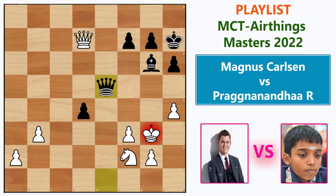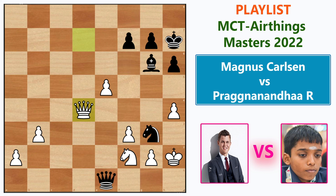Queen takes e5 check comes with check, then King h3, and Bishop f5 check wins the queen. So Magnus could not take the piece. He played Queen takes d4 — now black is a piece up, but still has to be very careful. After Knight f1 check, King h3, Knight goes to e3.